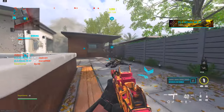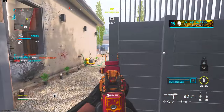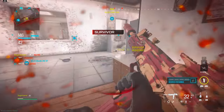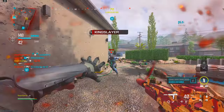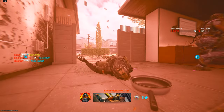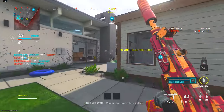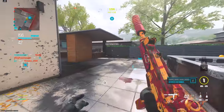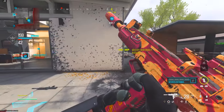Make sure you put on scorestreaks, not killstreaks. Put on something like a Counter UAV, a UAV, and a Sentry Turret. Now you've got your class setup — what modes do you want to play? Currently the best modes in multiplayer are Stash House 24/7, which is one of the new small maps in Season 2. It's a new map mosh pit, close quarters and quite small. It's not the best but it's pretty good, and it's different from Shipment if you're bored of that.